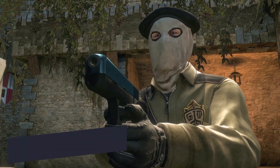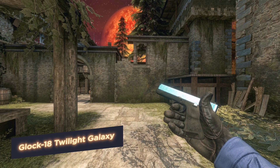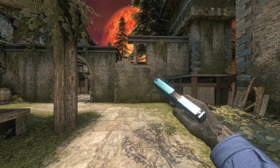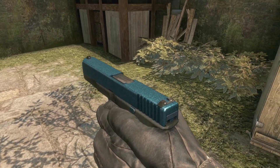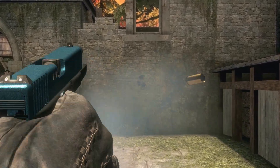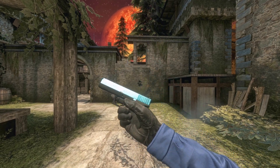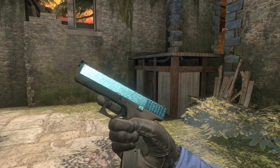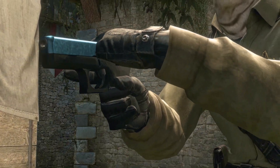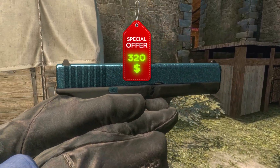The last skin today is the Glock 18 Twilight Galaxy by Fiku from OG. By the way, the Glock is a standard pistol for terrorists, and that's why counter-terrorists have been dreaming about it for a long time. The skin was released in 2014 as part of the Galaxy Collection. There is even a Galactic Hero achievement in the game, which can be obtained by killing one thousand enemies with the Glock 18. The skin has become one of the most desired for many players, with a current price of around $320.